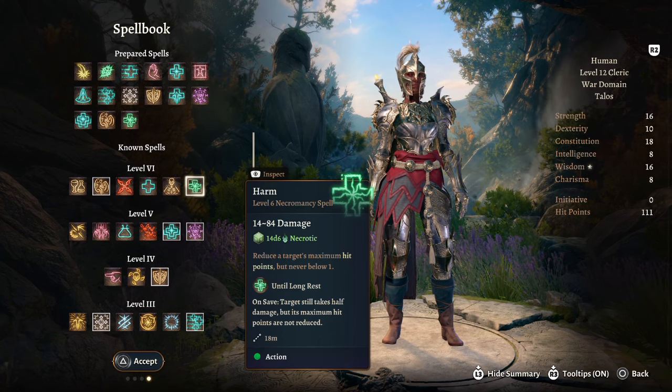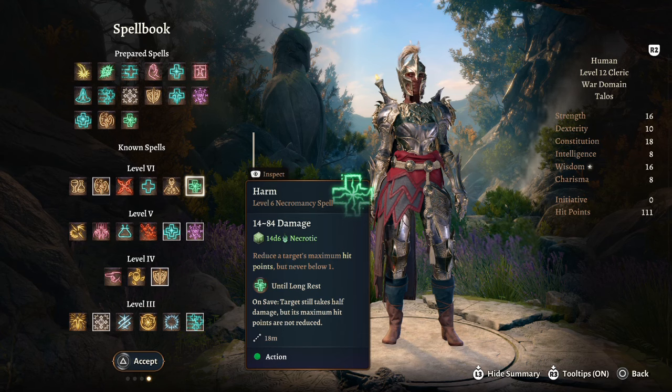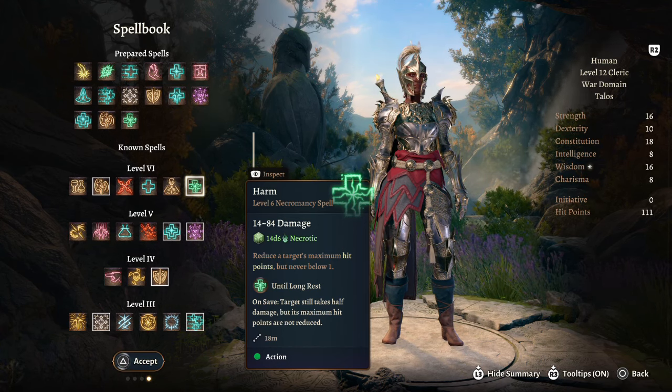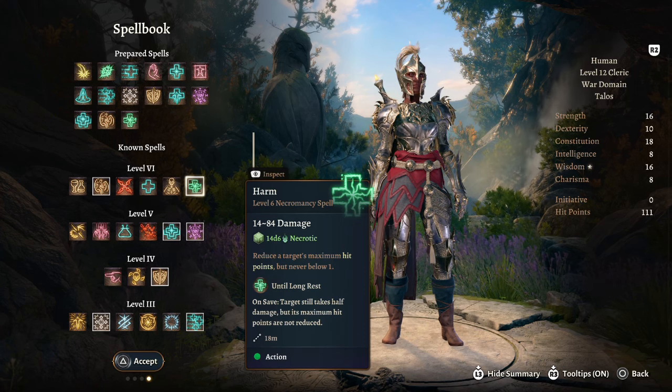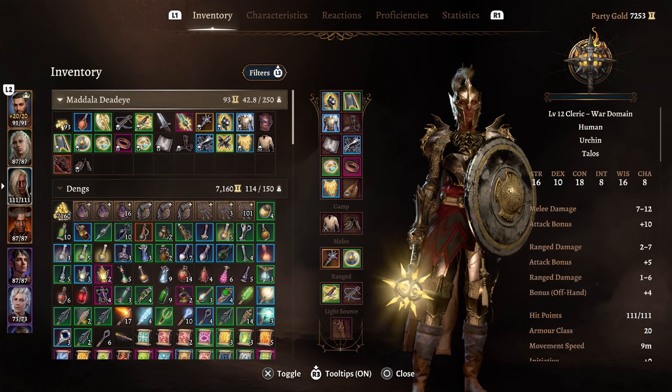Harm lasts until long rest, so even if they save they take half the damage rolled and their hit points aren't reduced. If you throw this on an enemy that heals a lot, you can really stunt them. That covers the build from level 1 to 12 — now we'll look at some equipment.